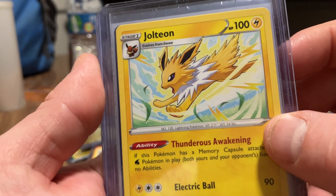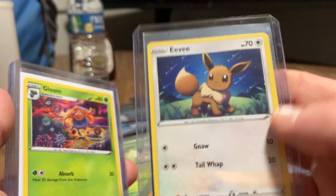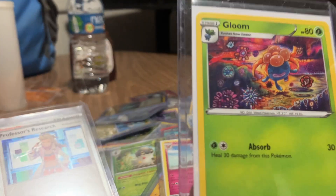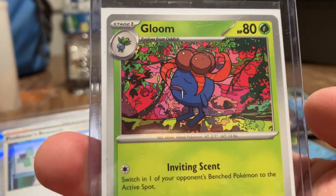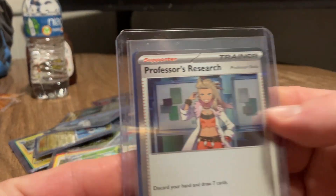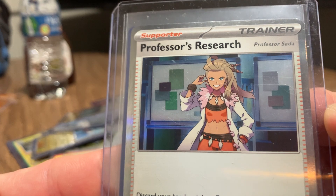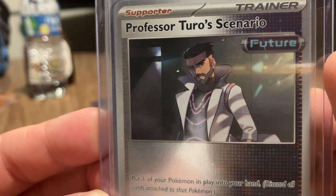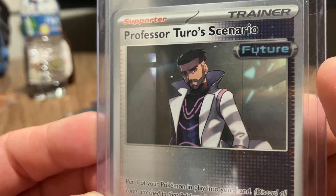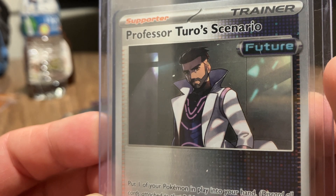Non-holographic Jolteon. Eevee's evolved form, Jolteon. Gloom - evolved form of Oddish. Two different art forms of Gloom - evolved form of Oddish. And the last one's going to be Professor's Research. And Professor Torres's Torah. Professor two euros. Senesherio.